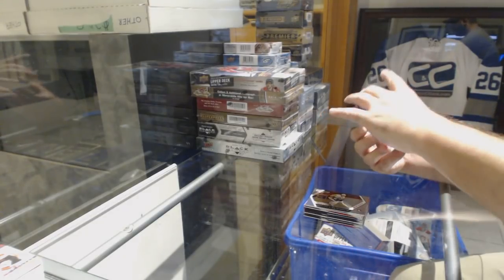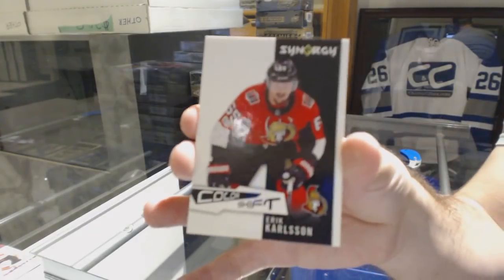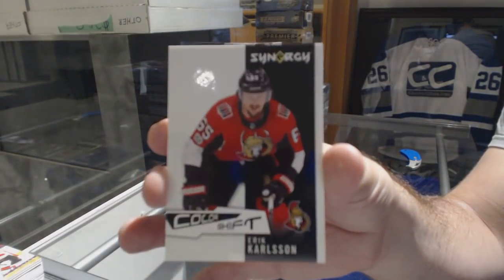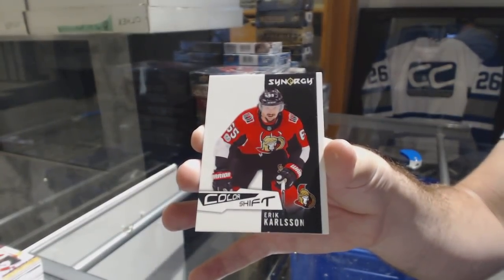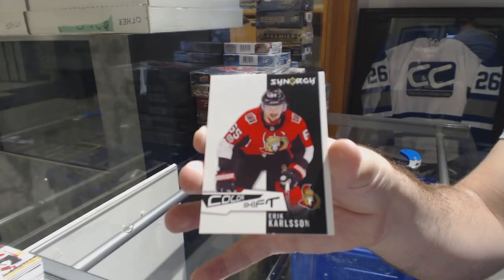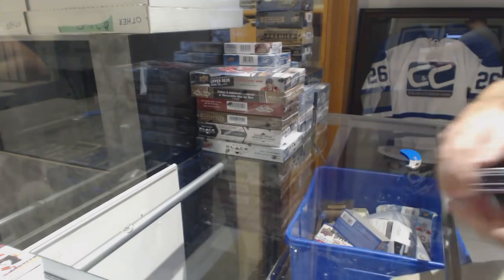We've got a Drew Doughty for the LA Kings red, a color shift for the Ottawa Senators, Eric Carlson. And we've got a Logan Brown Newcomers for the Sens.